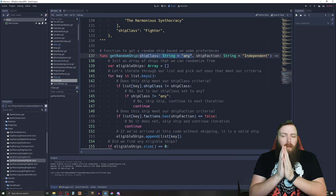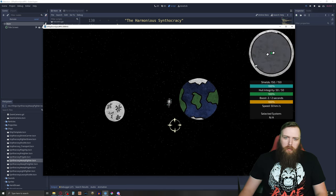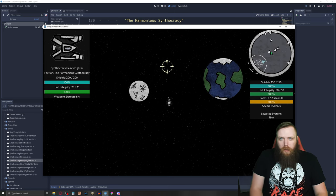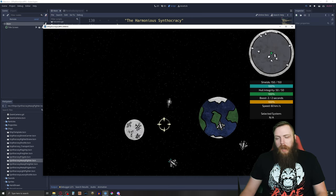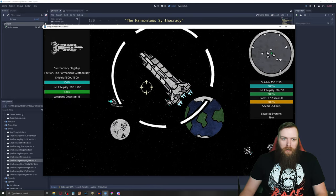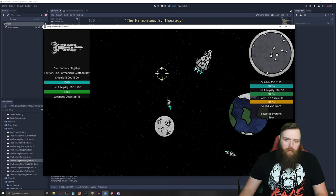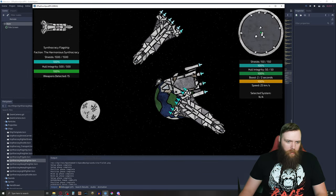For example, on the main Genesis system, any frigate, heavy cruiser, or heavy fighter will always belong to the Harmonious Synthocracy faction. Carriers you're not going to be able to buy being a nobody — that big carrier is an absolute unit that belongs to the Harmonious Synthocracy. I made that faction split on the star system mapper tool so I can save that data.